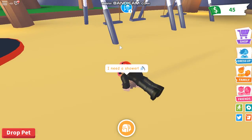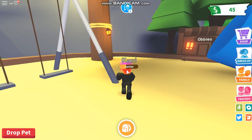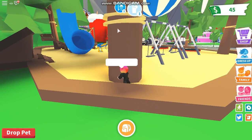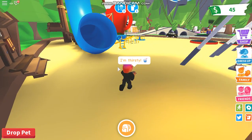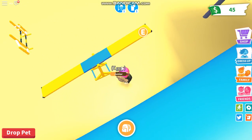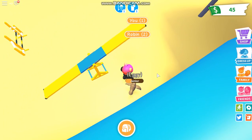They kept the trampoline, which is good because I love holding the balloon and jumping on it and going all the way up into space. They also kept the swings which is good. Is this a tree? I know it's a tree but what's this thing around it — are you thirsty, do you need a shower as well?